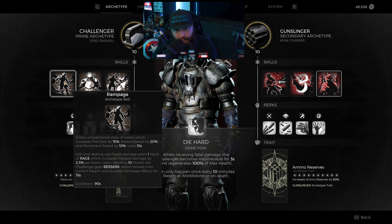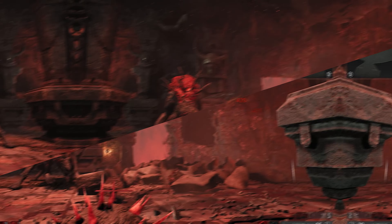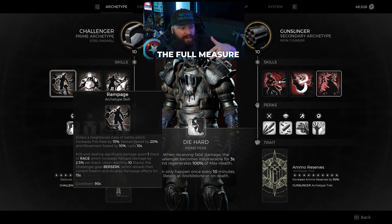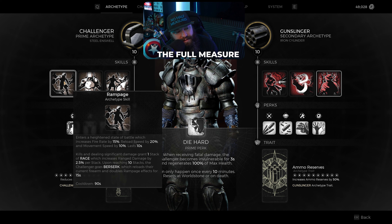In terms of the skill, we're using Rampage. As soon as you activate it, it increases your fire rate by 15%, gives you faster reload speed, and faster movement speed, all lasting for 10 seconds. While you deal significant damage or get kills, you get stacks of Rage, and once you hit 10 stacks you go into Berserk — which reloads your current firearm and doubles the Rampage effects. So instead of 15% fire rate you have 30%, reload speed of 40%, and movement speed of 20%. Rage also increases your damage by 2.5% per stack, meaning at 10 stacks you're doing 25% additional damage.